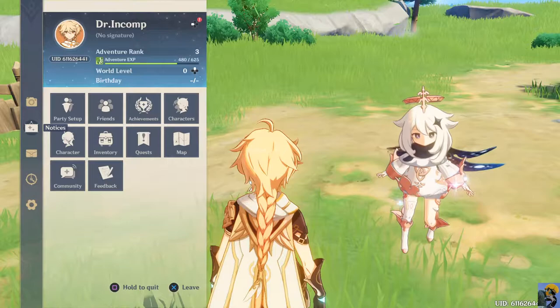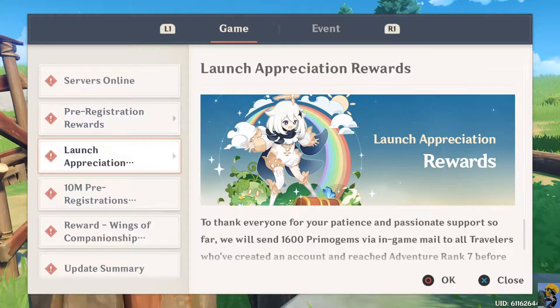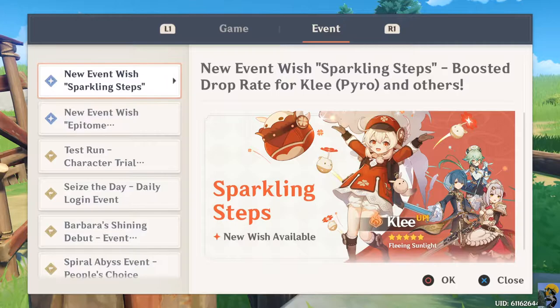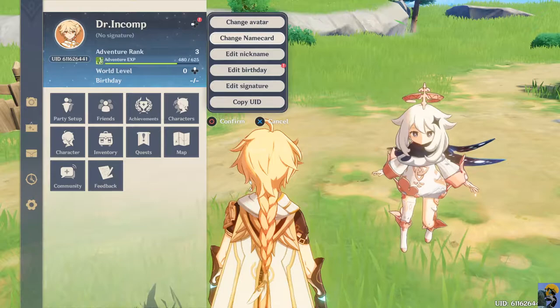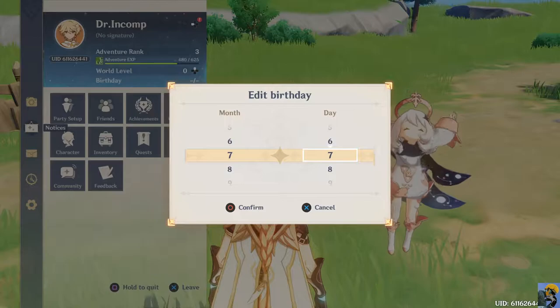Sometimes I get put off in games like this when there's just like four thousand different notices and I have no idea what's going on and it's very hard to sort through it. This game just launched and I guess maybe there was a lot of pre-launch stuff, but there's a bajillion things already happening in terms of game events. Whatever - I'll just ignore it until I get better. Edit birthday - oh, I get to pick my own birthday! Sure, yeah.